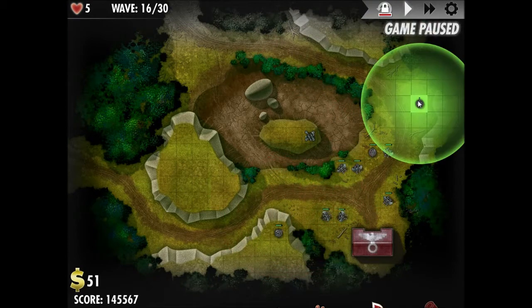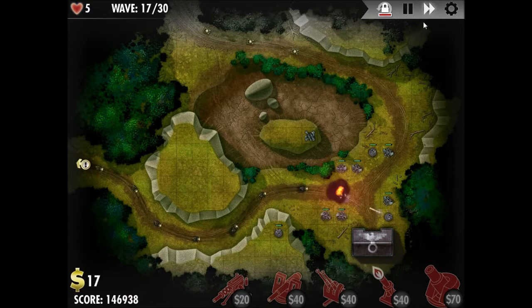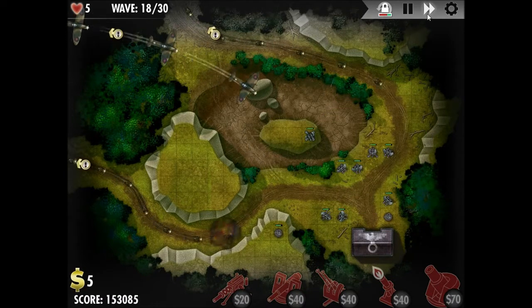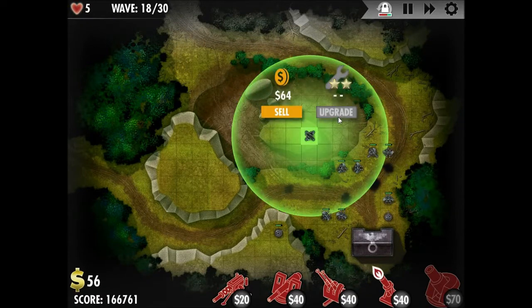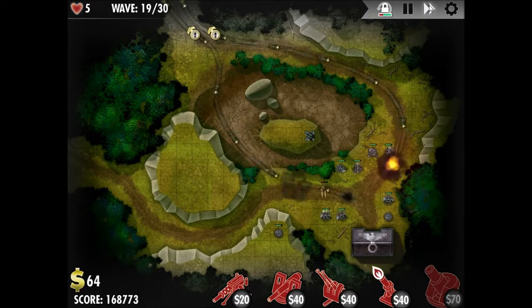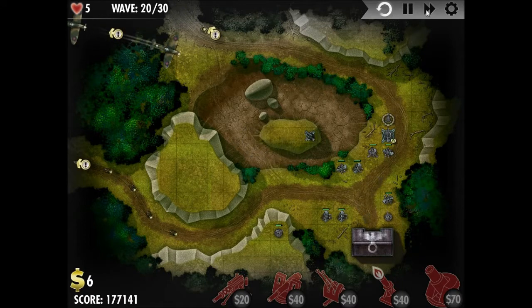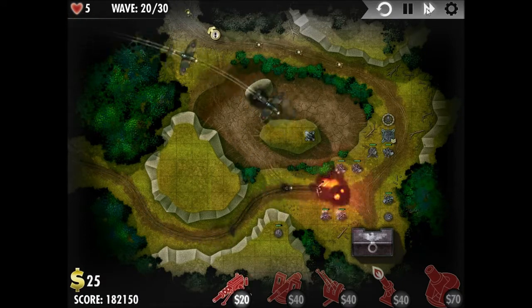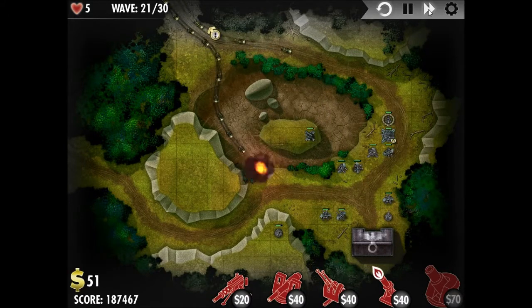I'll place some additional turrets along this path. I decided to place a cannon turret by the home base so that it covers both directions at once — and that worked for that wave, so we're still going perfect. At wave 18 was where that second level of anti-aircraft turret was needed, so if you want, you can hold off until that point to build one. I'm going to start placing the X weapon now, and it's already boosted to level 3 considering the turrets that are nearby it.